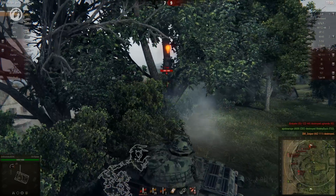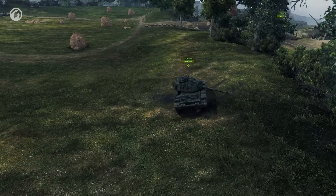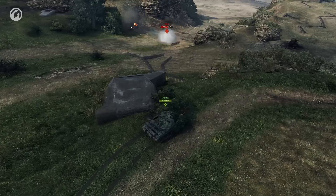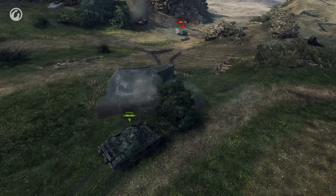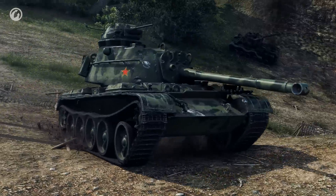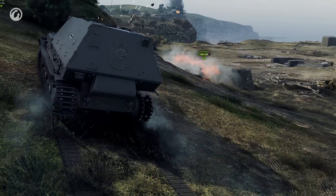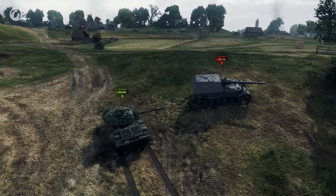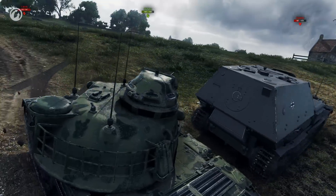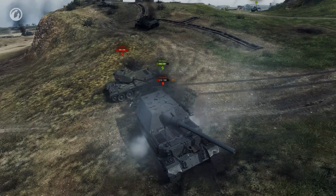Sir Numb Skull follows up with another kill and spends some time harassing a Ferdinand. A KV gets finished off as well, but the 90mm gun has trouble hurting an IS-6, even with HEAT rounds. The Ferdinand makes the mistake of not taking Sir Numb Skull seriously, but it's not alone. The 59 Patton's thin armour is holding up amazingly well.